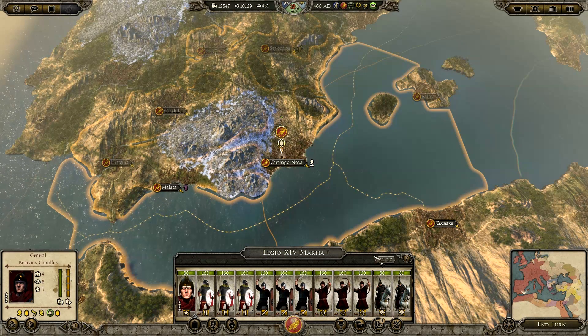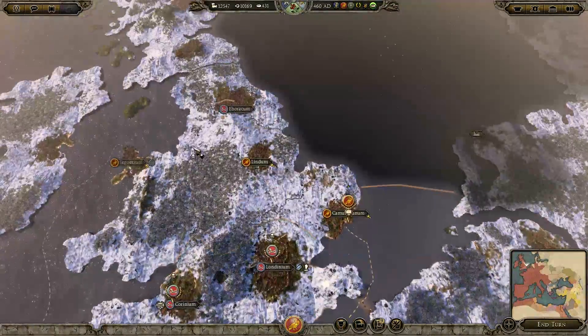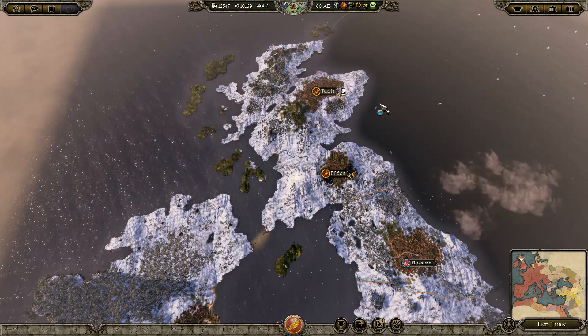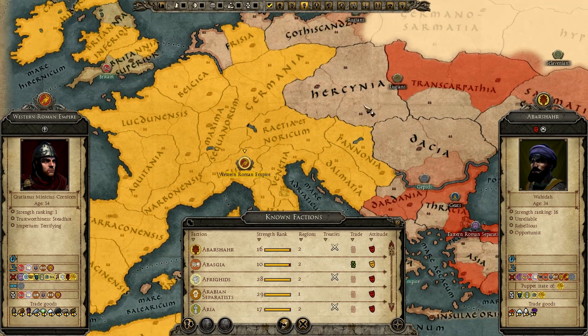As you see here: three lots of spearmen, three lots of swordsmen, three lots of archers, and two lots of cavalry — same in that stack. Something's a little bit different though — we've taken Eblania off the Jutes and a settlement off the Picts, because I was trying to clean up some of the horde factions through my lands.